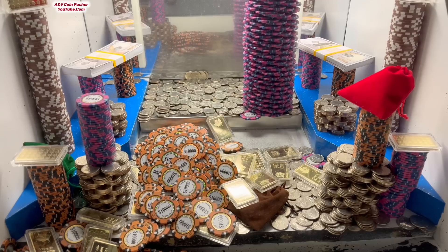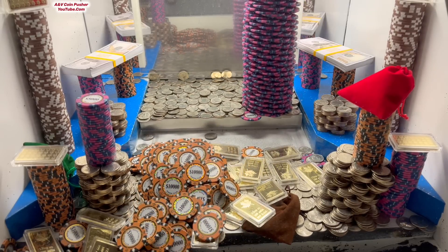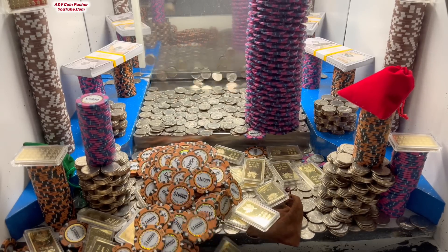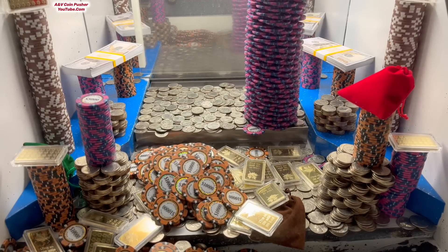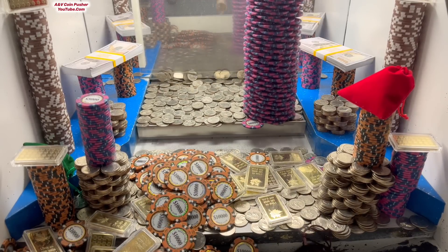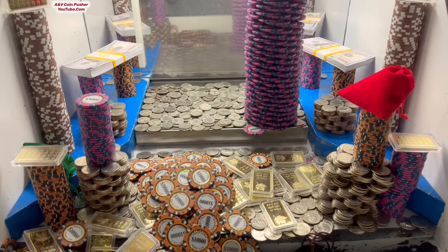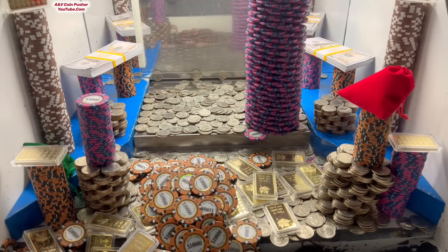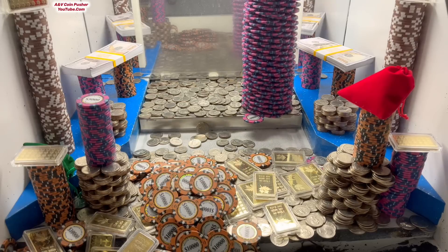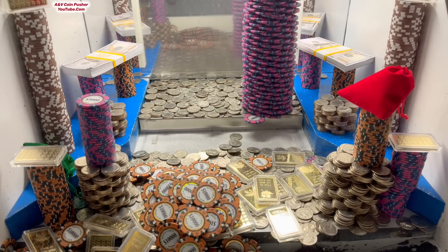Nice! Wow! We got that Christmas tree of gold and that tower of ten thousand dollar chips — that is what I'm talking about. We're also about to get that brown mister bag — it's right there on the edge. Nice, we got it! We've got 25 quarters left; let's put them over there on the right, trying to get that five thousand dollar chip tower moving. Let's get that loot chute emptied out real quick.